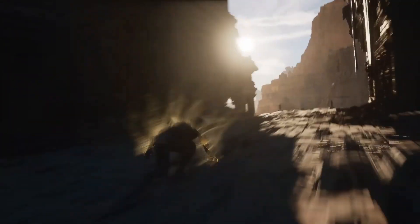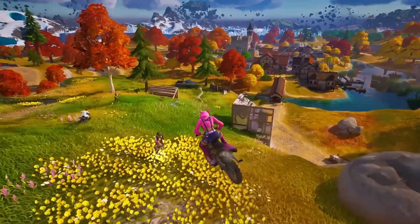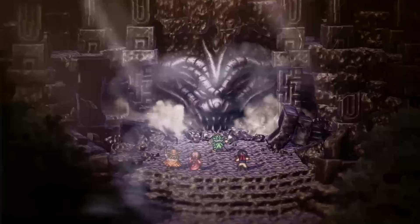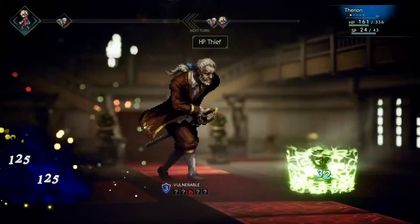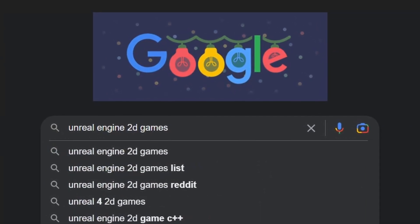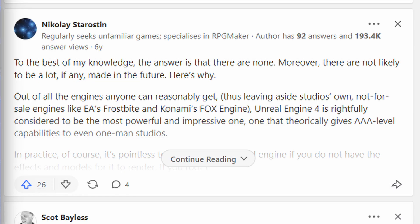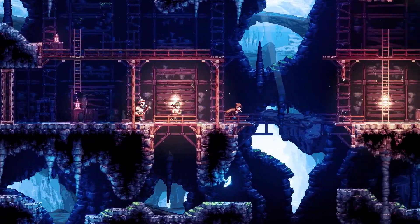Unreal Engine is well known for being able to render amazing photorealistic graphics, to the point where it becomes synonymous with a high-end AAA look. But what many people forget about is that Unreal Engine is an overall amazing toolkit for making games, no matter what graphics style you're going for. And when you search for 2D games made with Unreal Engine online, the answer you usually get is that they don't exist — however, if you do some digging, you'll realize that this is pretty far from the truth.